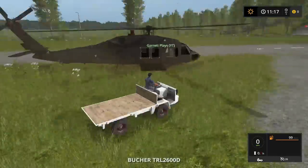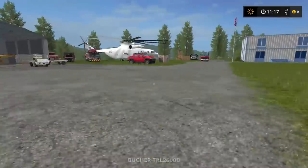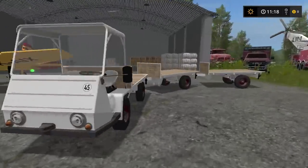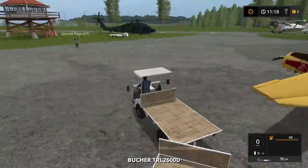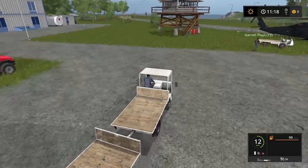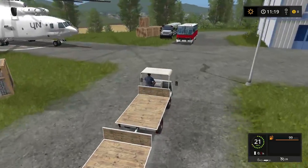Guys, check this out. We have these little — what do you call these? Like little luggage carts. And here's a little better one that actually has a train. So what we're going to do now is Garrett, meet us at the shop and let's buy some pallets. We have to make some deliveries across the state lines and we're going to be using the helicopters.